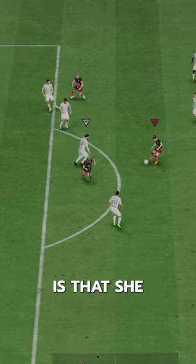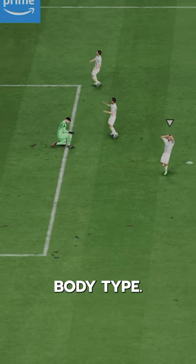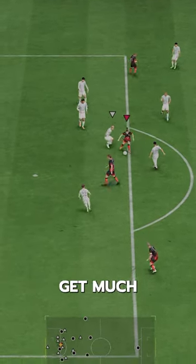The only downside to her dribbling is that she somehow has an average body type and not a lean body type. 5-star weak foot, finesse shot plus, insane finishing stats, 97 composure. I mean, it doesn't get much better than that.